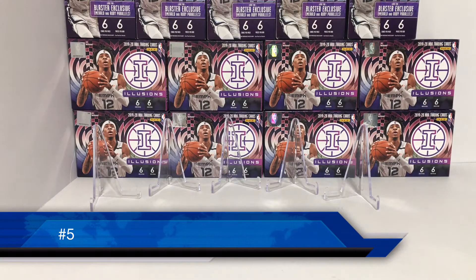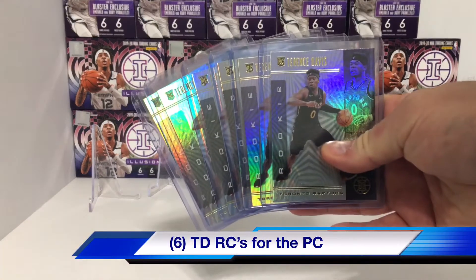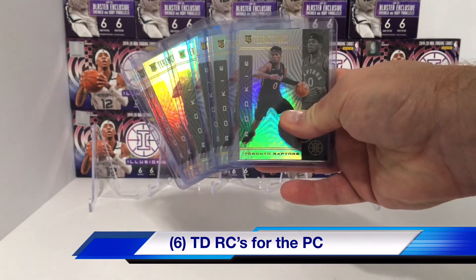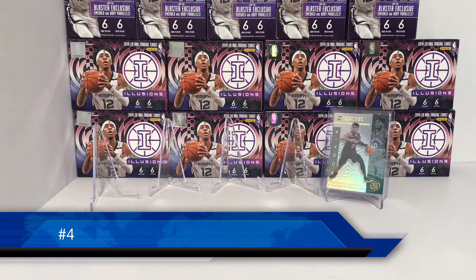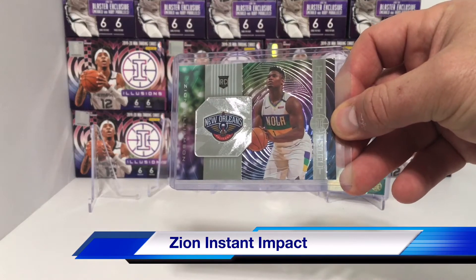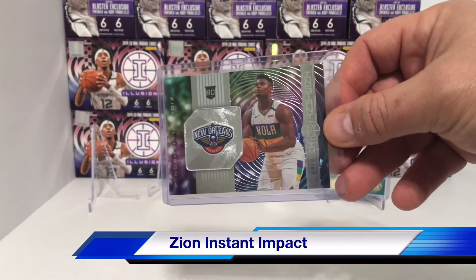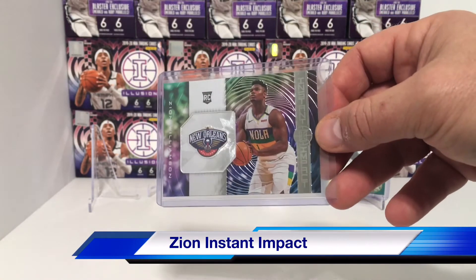Alright, back with our Starting Five. And number five starts with six Terence Davis rookies for the PC — we're starting that out at number five. Number four: Instant Impact Zion Williamson. We really like that card, it's cool — the embossment on them will be really hard to grade, I think. There we go, number four.